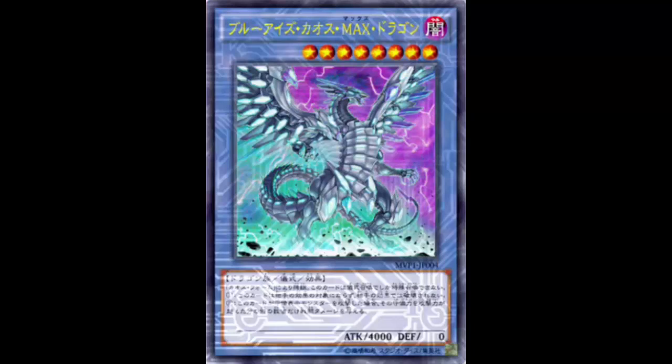4000 Attack — that is high attack for ritual monsters — but only zero Defense. Same stats as Rainbow Dragon. You know how we give Rainbow Dragon grief for having zero Defense, like 'wait, you can be Book of Moon'd and run over'? Yeah. I'm not sure if this card will be getting Book of Moon'd anytime soon, but we'll get to that.